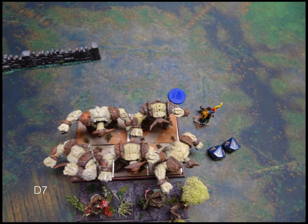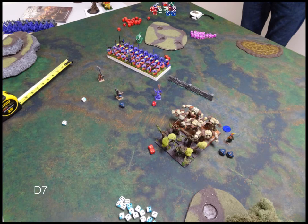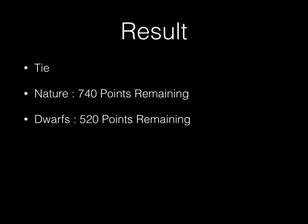Dwarves' Turn 7 — there's really only one thing to do: see if I can Banechant my Elementals and finish off his Elementals. The answer is I can't. Bottom of Turn 7: I have one Horde left, he has two Hordes left, plus a bunch of characters running around. We tally up the difference — looks like I can't do math, but he did win. That's a 220 point difference, which is more than 150 points, so yes — my opponent won.